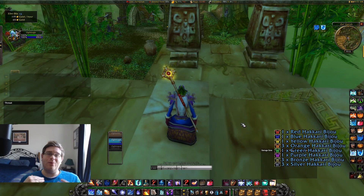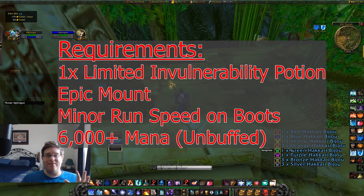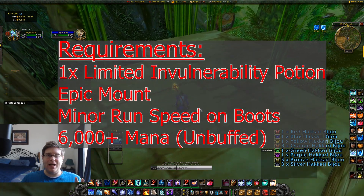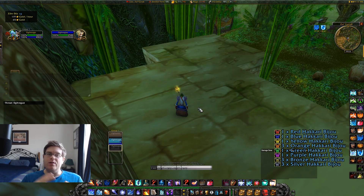What is up everybody, it is Aug here back with another video. Today we're running through my best ZG boost method. I was able to get around 140,000 experience per hour just with the standard pool, and once I pulled in some extra gold making, we're talking about 120,000 experience per hour for my level 54 rogue - amazing XP per hour.